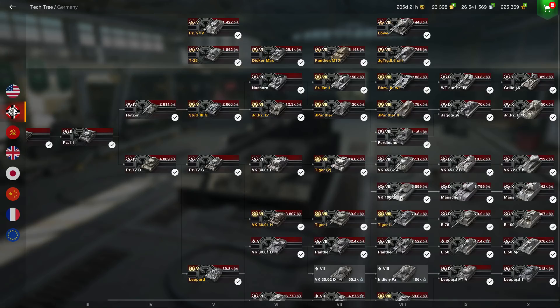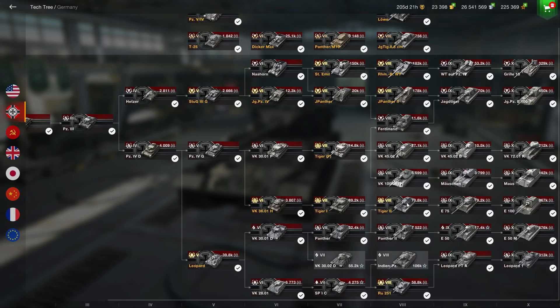Now we are going to talk about the Germans — one line especially, because all of them are quite hardcore. The German tech tree is not the hardest, but clearly requires some skill, as most tanks have high skill-level requirements. The branch I want to talk about is the E100. Starting at tier 5, the Panzer IV G is quite average. But it really becomes interesting at tier 6: the VK3601H received a buff and, just like the T1 Heavy, this tank is completely broken at tier 6.